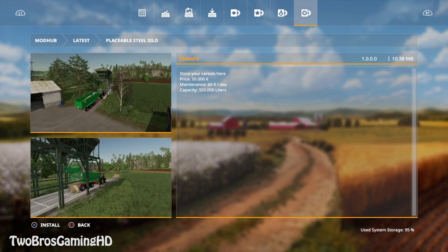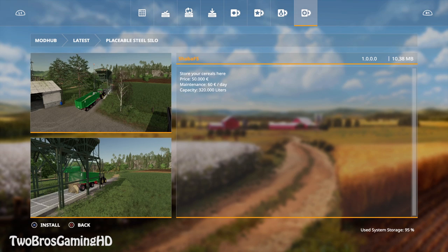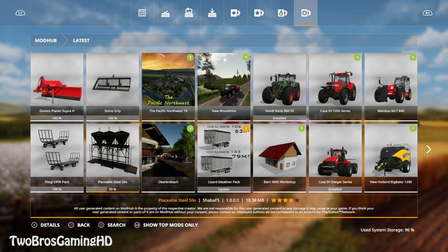We also have a placeable steel silo, which is actually a pretty big building and construction. It looks really cool at first sight. It's used to store your cereals. This is also from Shaper FS — the price is 50,000 euros, the maintenance is 60 euros a day, and it has a capacity of 320,000 liters, which is pretty cool. We're gonna install that right away and go back.